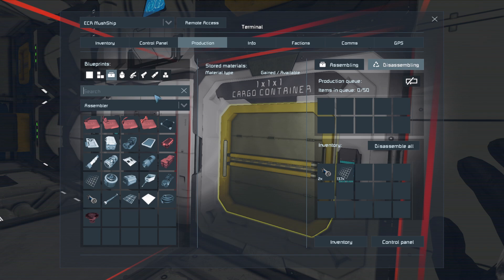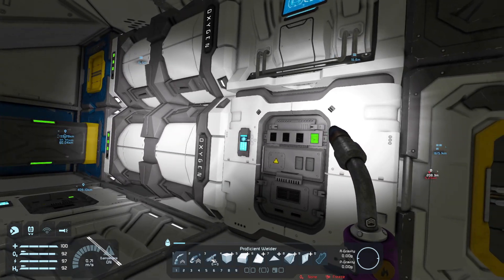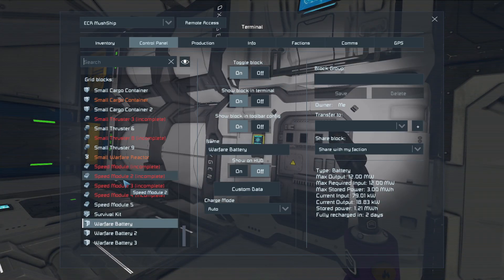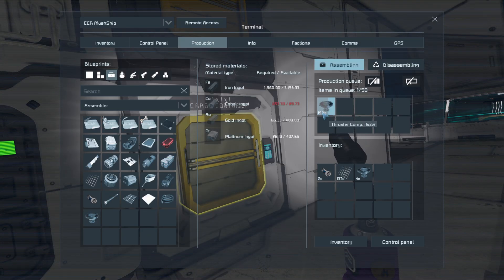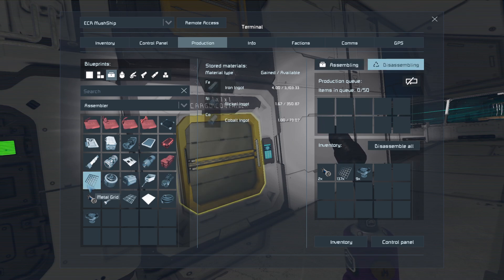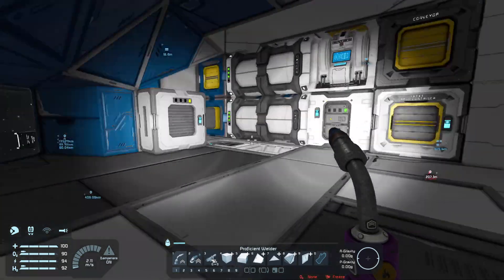That's gonna cost us a bunch of gravel, which I think we do have. Do we want to put a large one down instead of a small grid? We don't have to just yet. What we should work on is actually the jump drives and also the thruster components that are lacking. We're lacking them because of the cobalt. So we can continue to dismantle a little bit more metal grids.